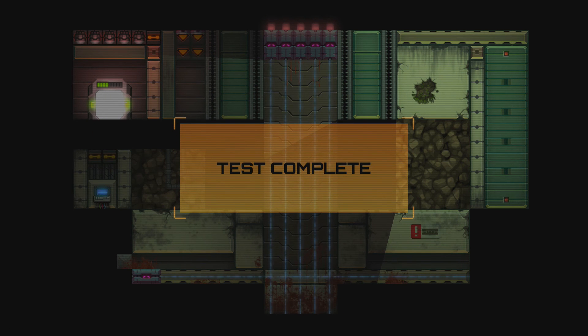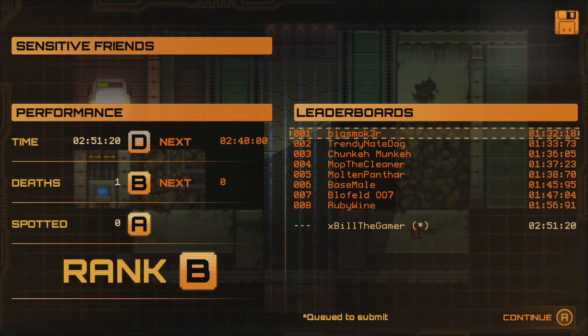2 minutes 51. Test complete. That was World 5 Level 9, Sensitive Friends. 2 minutes 51 was our time. 2 minutes 40 was for a C. 1 death — if we didn't die, we would have got an A. And we were never spotted — you can't get spotted in that level. So we got an A, and our overall rank for that level was a B.